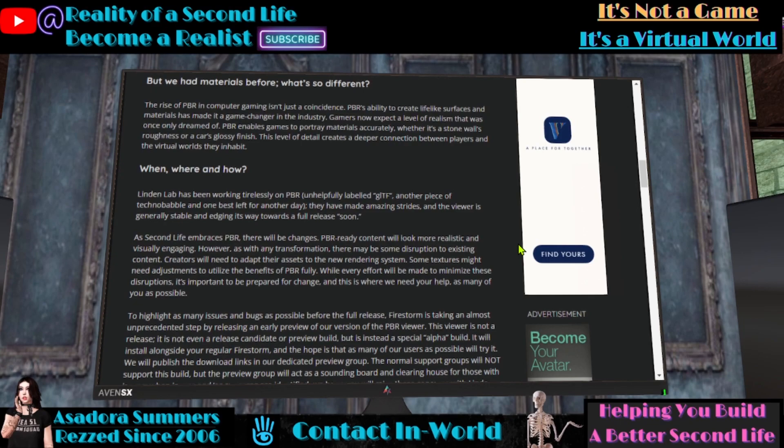And this is where we need your help, as many of you as possible. Firestorm is opening up a viewer release with PBR enabled. Their in-world group will have a notecard with instructions on how to download it. You use it just like a normal viewer. Any bugs you come across or anything that's broken, you report it on their Jira ticket. Obviously, if you don't report things, they won't be fixed. Even if something isn't a problem for you, report it because it could be a problem for someone else.